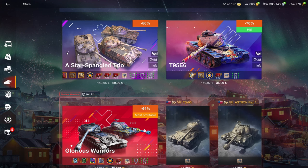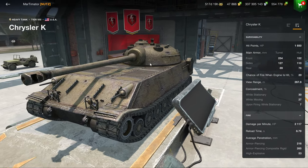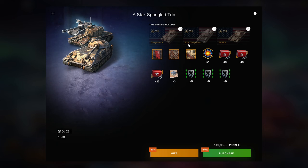Next up we have the Star Spangled Trio, which includes the Chrysler K — which was given away for free during the Christmas event. There is no reason to buy it now even though it is a sort of decent vehicle. There is absolutely no reason to buy it a month after it was given away for free. If you don't already have it for free, just wait — there's no point to get it now.